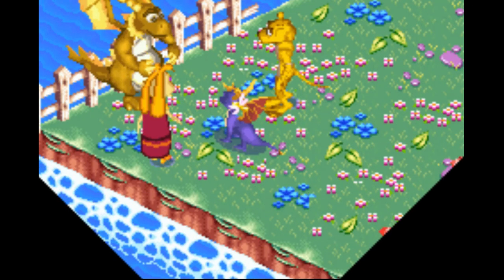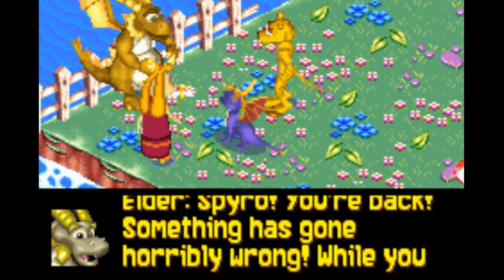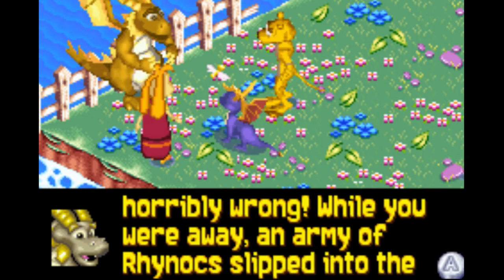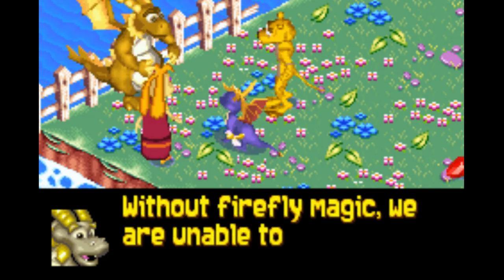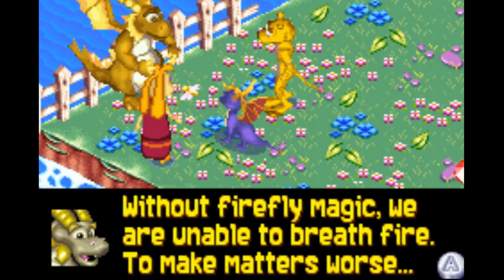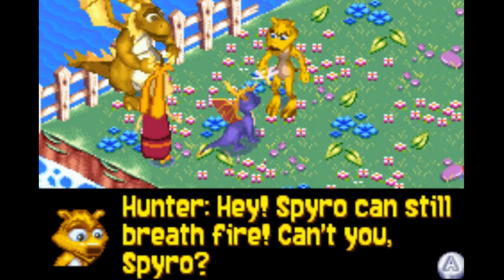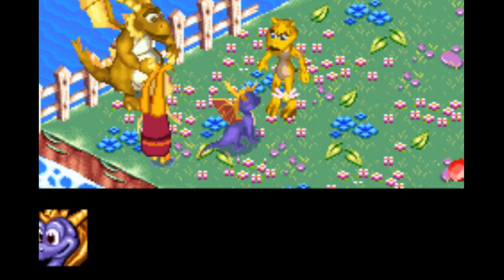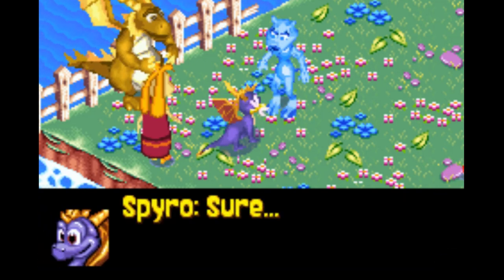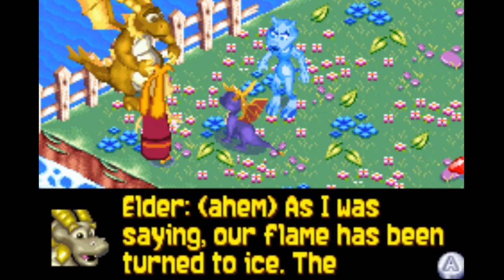Whoa, her face turned weird there for a second. Spyro, you're back! Something has gone horribly wrong while you were away — an army of Rhinox slipped into the dragon realms and stole all the fireflies. Without firefly magic we are unable to breathe fire. To make matters worse — hey Spyro, can you still breathe fire? Spyro sure can! Oops.